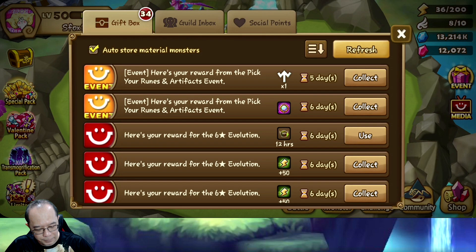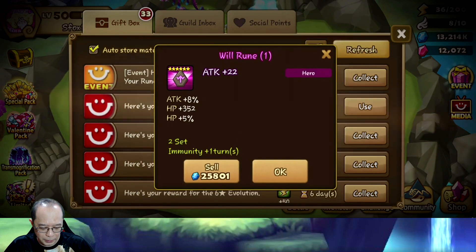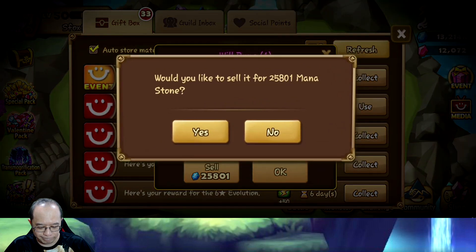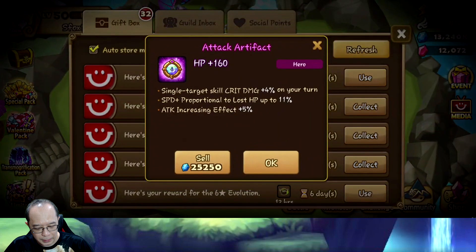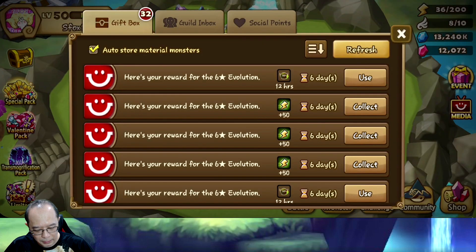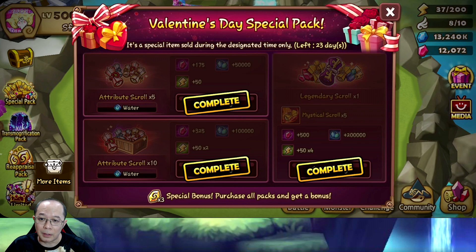Okay so these two are from the event. Let's see what we get from this - wound, hero wound. Not gonna be useful. Hero artifact, attack artifact, hit points, single target crit damage, plus four speed. It's decent I guess, Valentine's Day special.